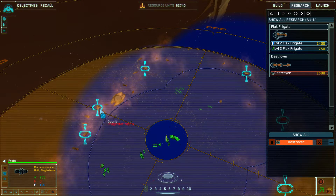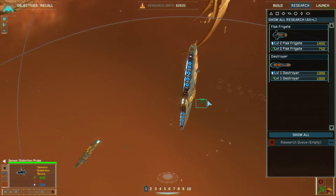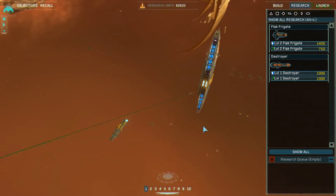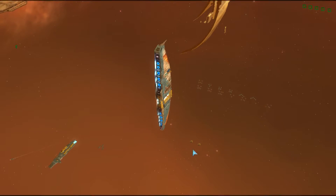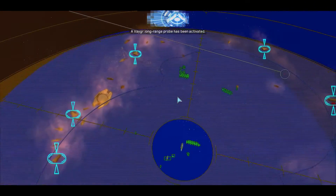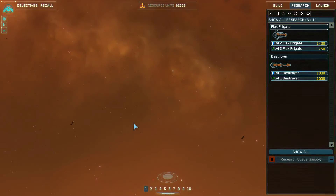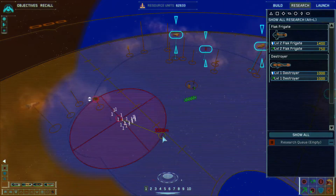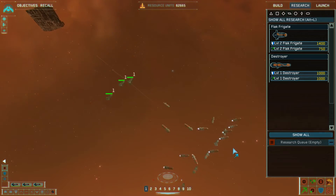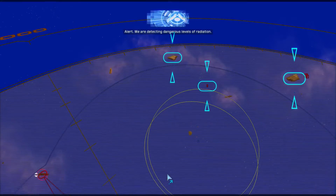My probe here - I'll send it into those clouds. Research complete, new upgrades available. Another sensor distortion probe which I'll send right over there. A Vaygr long-range probe has been activated - it must be destroyed. Acknowledged, moving while engaging.